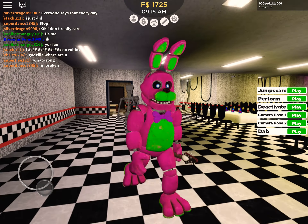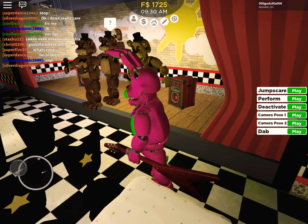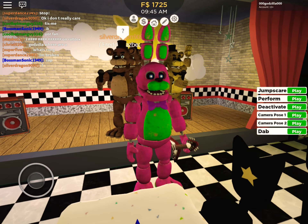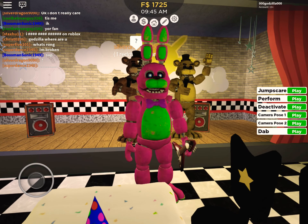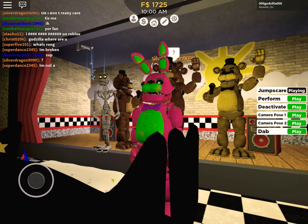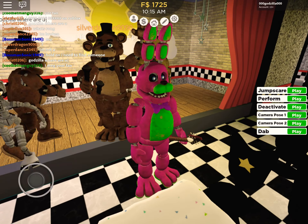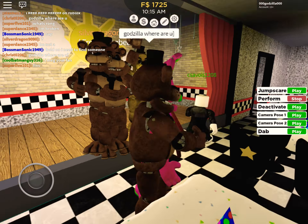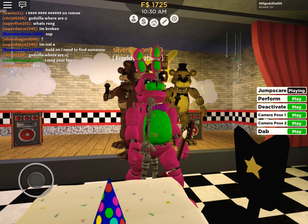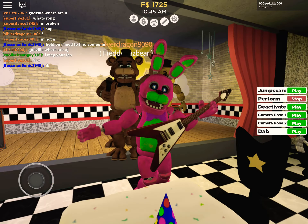Now we have Blacklight Bonnie. Blacklight Bonnie is pretty cool - you can see his walk right now. He's actually my most favorite of the Blacklight characters. He's basically a recolor of Bonnie in the game, but he's still really cool. When I play I call him birthday cake Bonnie. I personally like that name. There's his jump scare. Now here's his perform.